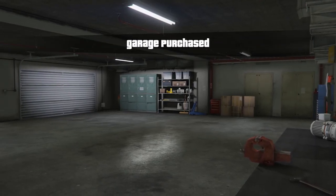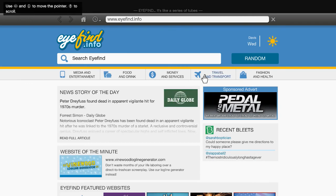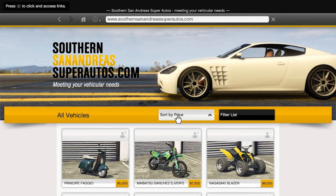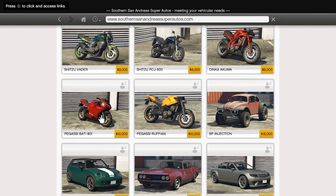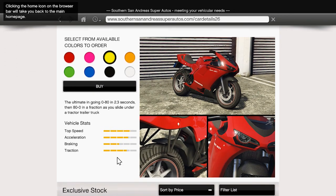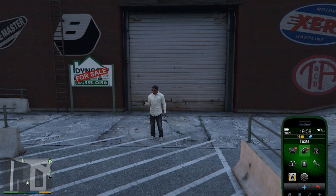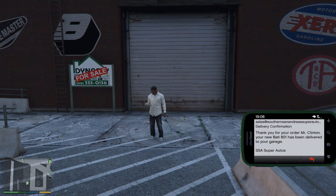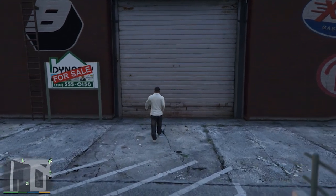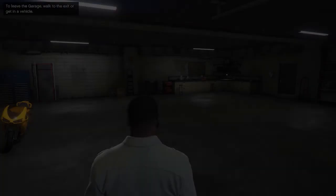I found it a lot easier by purchasing Grove Street Garage, which you can do for $30,000, and then buying the Pegasi Bati 801 bike. You can do so by going to Travel and Transport on your phone, then Southern San Andreas Super Autos, going to Motorcycles and purchasing the Pegasi Bati 801. It does cost $10,000 but it makes these stunt jumps a hell of a lot easier. Not all of them can be completed on the bike — some you'll need a car for. You can modify your vehicle at Los Santos Customs, increasing the turbo for more acceleration and straight-line speed.